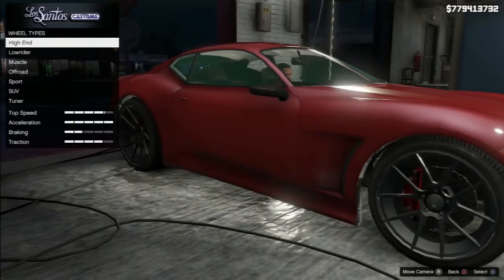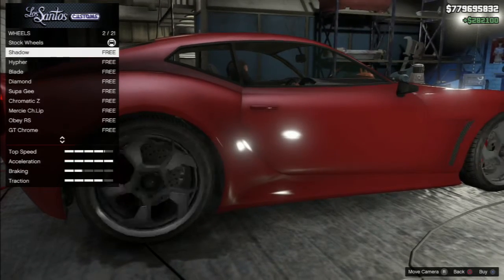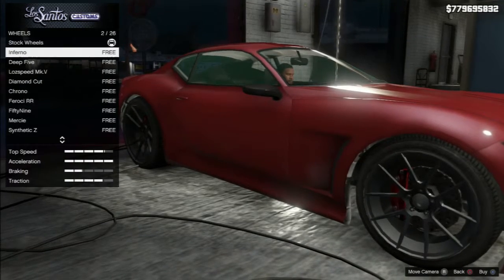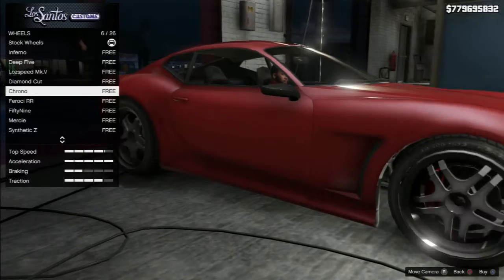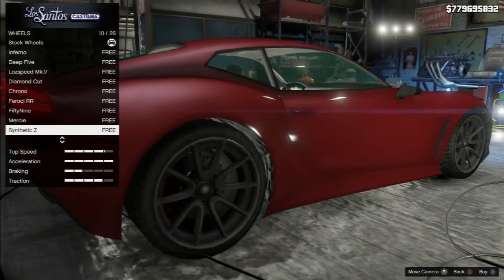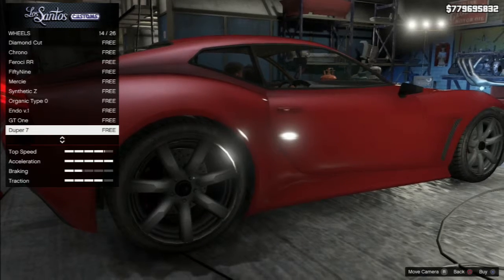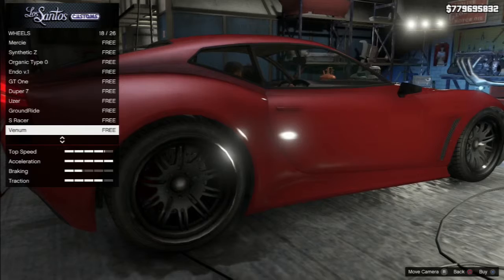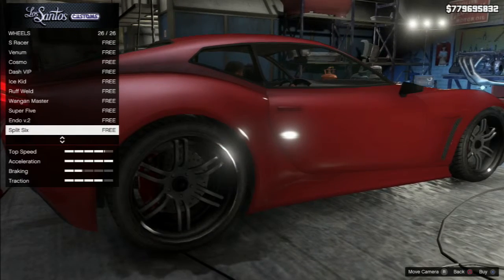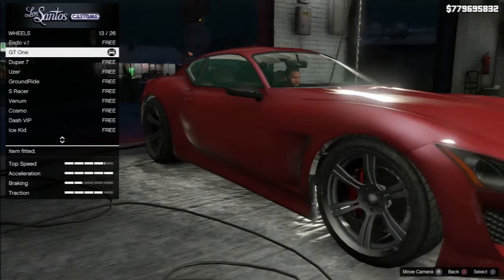Wheel type — normally it kind of takes you to the wheel type automatically. When you're trying to say these are like a high-end car, I would have thought it was more of a sports car. I would have preferred to see the car from the other side so I could see the wheels better. The GT1 — it's a GT car, so GT1 wheels would probably be the best ones. GT1. There you go — those are the FUNKER ones.